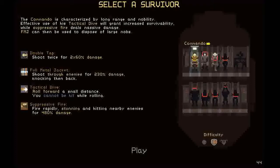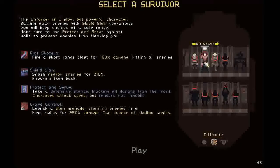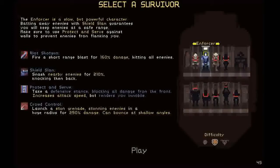So let's see — who do I want to use? I've used him. Who's this guy? Enforcer. He's a slow but powerful character, battling away enemies with a shield slam. Guarantees you'll keep enemies at safe range. Make sure to use protect and serve against walls to prevent enemies from flanking you. Ride shotgun fires a short-range blast for 160% damage, hitting all enemies. Shield slam smashes nearby enemies for 210% damage, knocks them back. Take a defensive stance blocking all damage to the front, increases attack speed, renders you immobile. And launch a stun grenade.